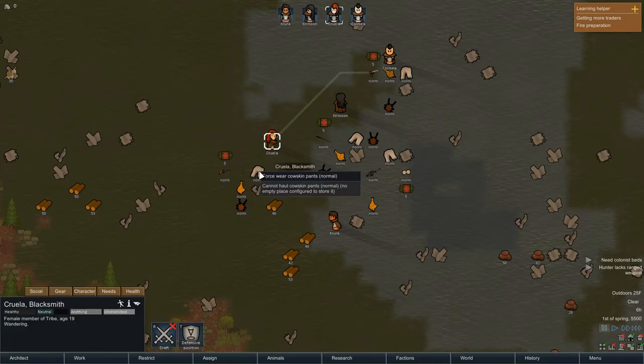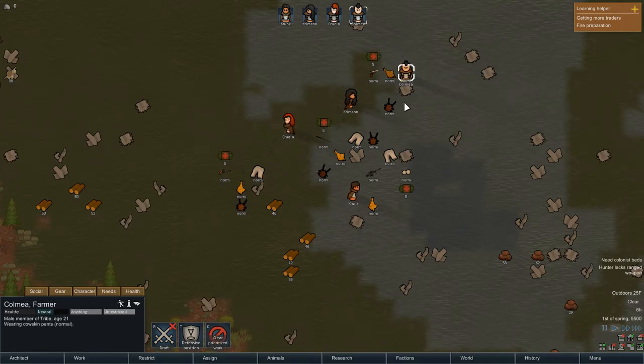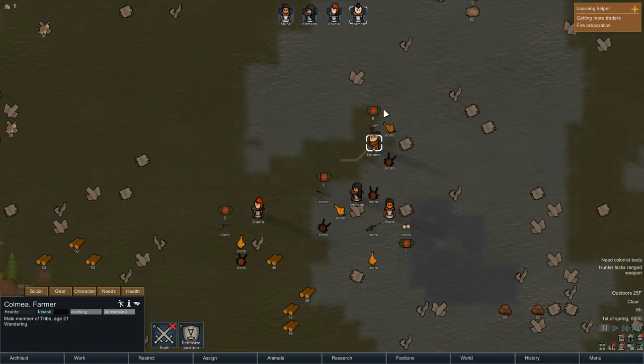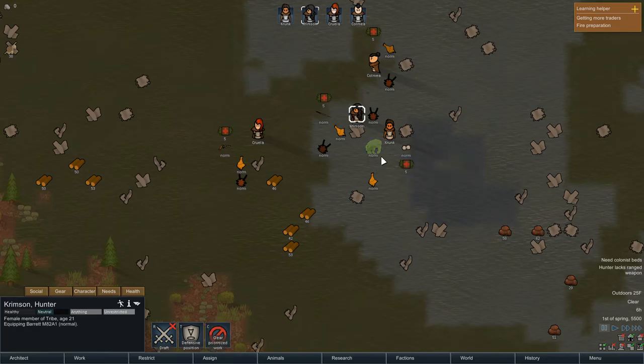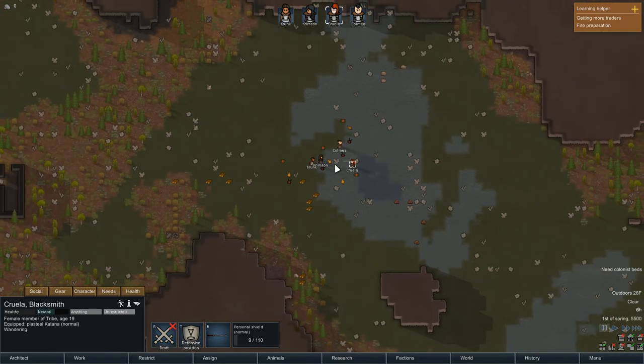Now you get these pants - everybody gets pants. You get the katana. Okay, Colmea, you're going to get the Colts. I'm going to get the Colt Python, and Crimson, because at her request, she wanted the rifle. We can deal with that. And then that will give you the personal shield. Okay, that's everybody.